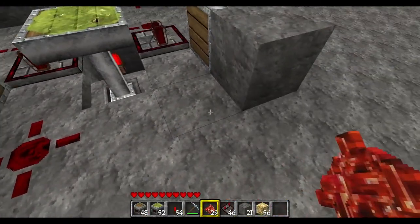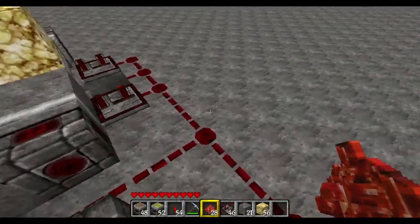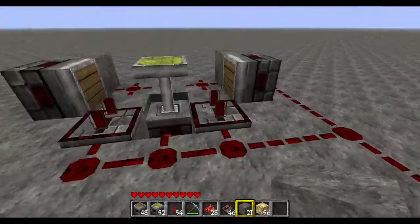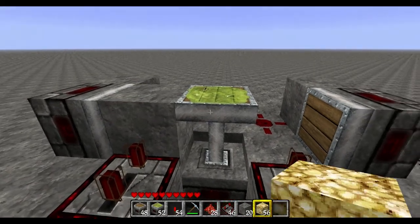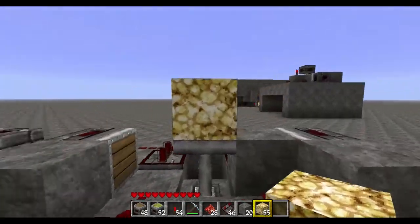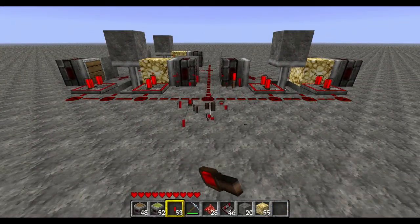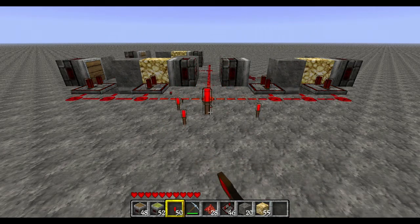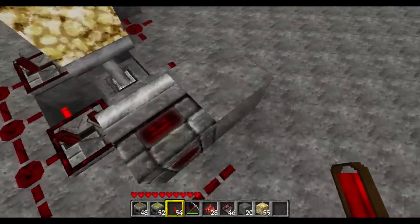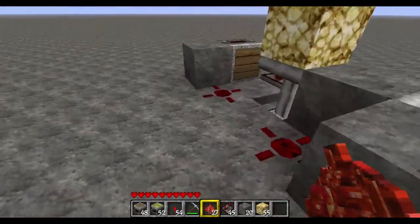Block there, block there, redstone, redstone, two ticks. Keep forgetting to put these blocks on. Block there, block there — obviously you want them all the same, so if your glowstone's there and your blocks on that side, you want that the same on all of them. But then once that's done they all switch at the same time, pretty nice. One point you want to take note of: once you come past this point you'll need a repeater before your next one, because otherwise the redstone won't reach.